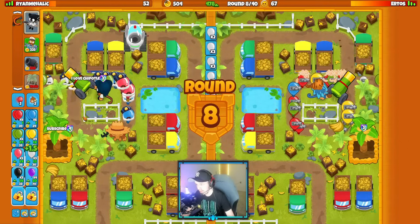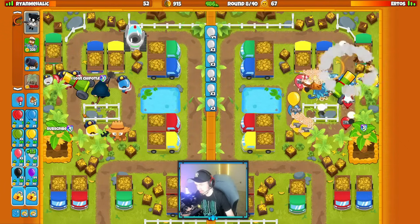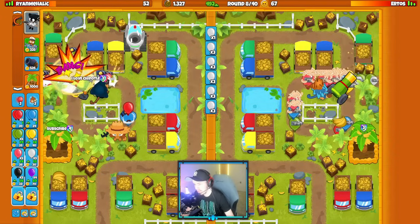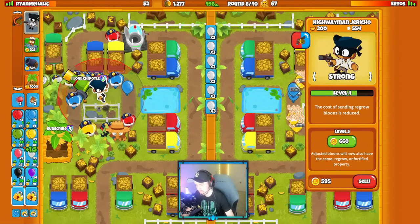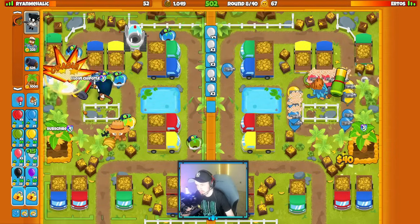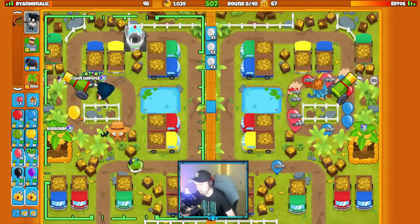Just keep building up my economy. Our second steal will come around round 11. Maybe get a plantation early. They send me zebras. Okay, they're sending me some Regrow White Bloons — let's get heavy bombs here. That was our third Bloon Boost if I remember correctly.